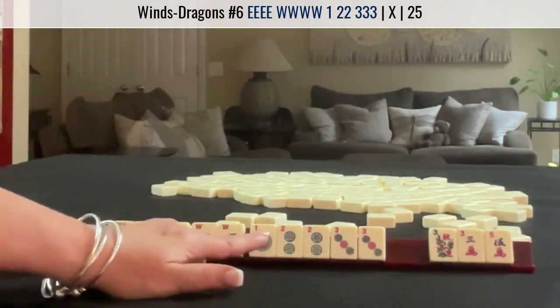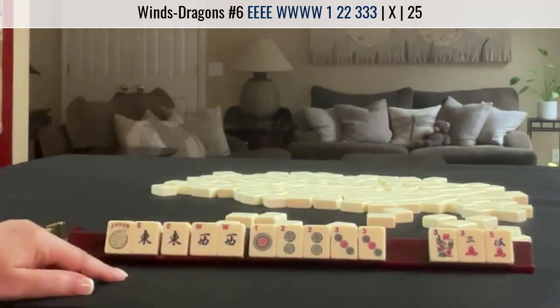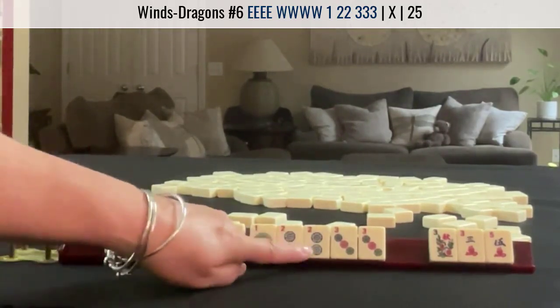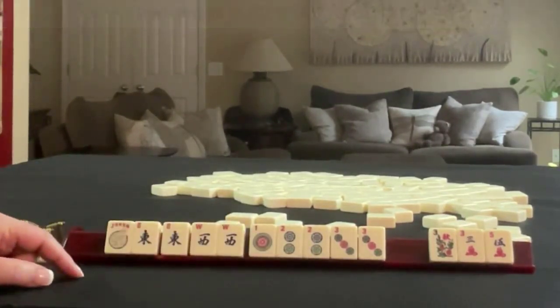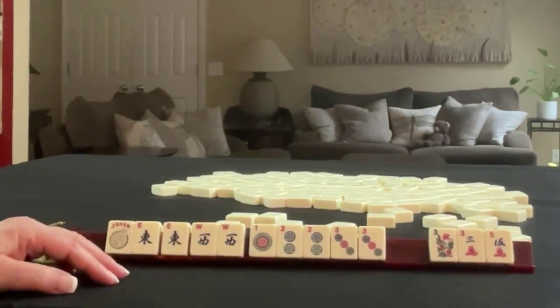Single, pair, Pung, Kong, Kong — we just need to build up. We've got our single and pair. I think that was a great Charleston. If you would have done something differently, right, pull two and share what you would do.